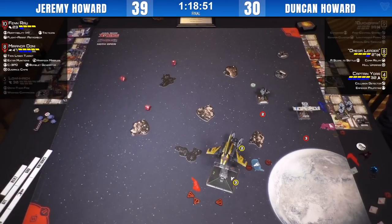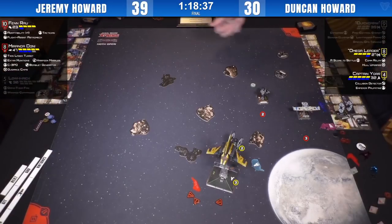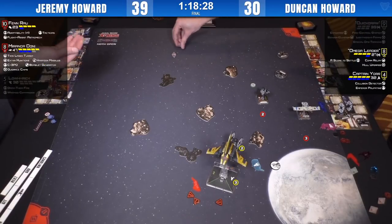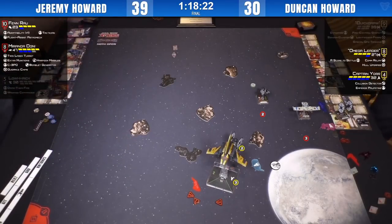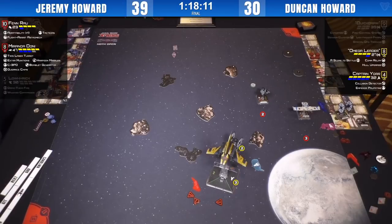Duncan's going to be in a really bad spot next turn with the shuttle out of position completely — Yor will have to spend at least four turns coming about. If Omega Leader can't keep the pressure on and take out Fenrau, Duncan's going to have it. Jeremy continuing to be frustrated with his dice, rolling two on the second recharge volley. Omega Leader is going to have to spend some tokens here — spends both of them. As a reminder, Duncan's Omega Leader does have a Hull Upgrade. Omega Leader palping for a crit and Score to Settle for two crits — three evades, natties. The luck of the Irish.